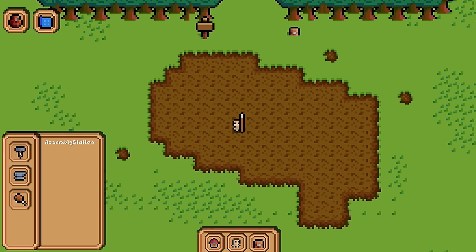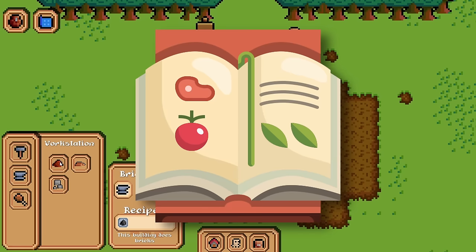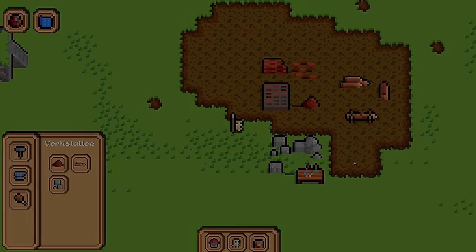Once the UI was built, it was time to synchronize it with the building data. I still haven't worked on the recipe system yet — that's something I'll do on the next day — but almost everything is synchronized. And just because I wanted to share my progress on the Discord server and wanted it to look good, I switched the visuals of the brickyard and the stonecutter to the correct visuals.